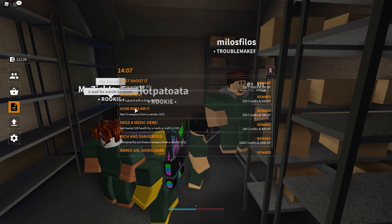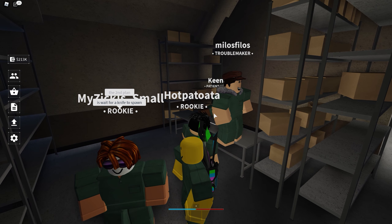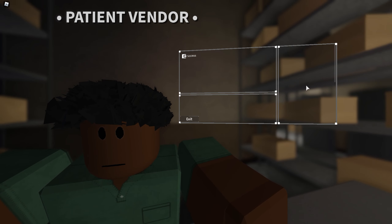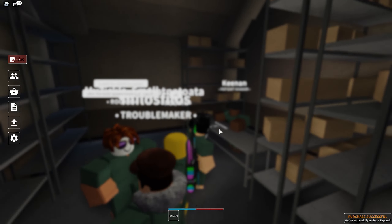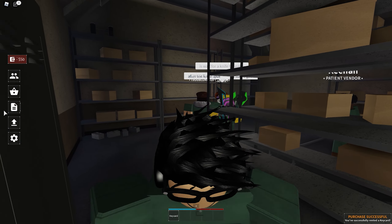Quests like 'How Rich Am I?' — you don't have to actually rent an expensive weapon like a Remington or something that costs a thousand plus. You can just rent a key card, and it gives you credit for the quest.